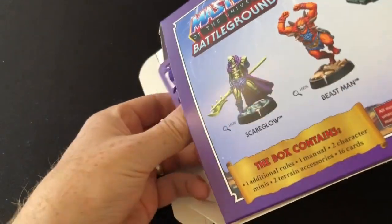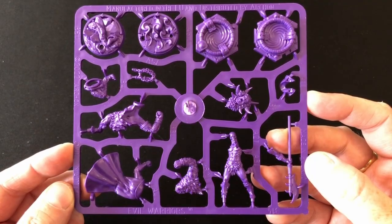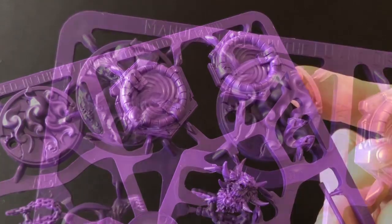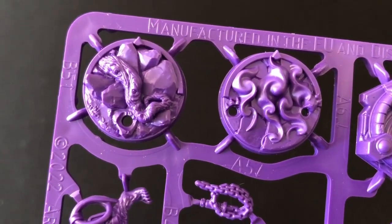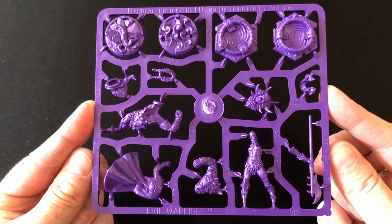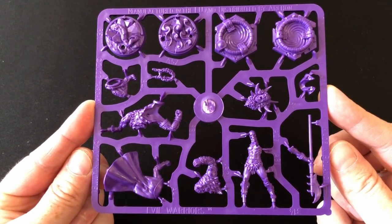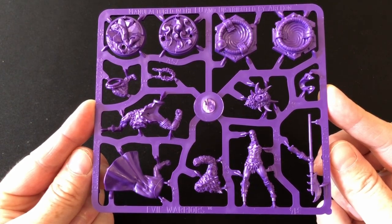Here's the plastic goodness. Just a single frame, all in the same purple as the Evil Warriors miniatures from the core set. There are the two teleporters — two different sculpts, which wasn't necessary but is certainly nice to see. The characters get sculpted bases: a wilderness theme for Beastman, while Scareglow has swirling mist around his feet. The miniatures look nicely detailed and I don't see any visible damage on them. Beastman is in five parts including his base, and Scareglow is in six.